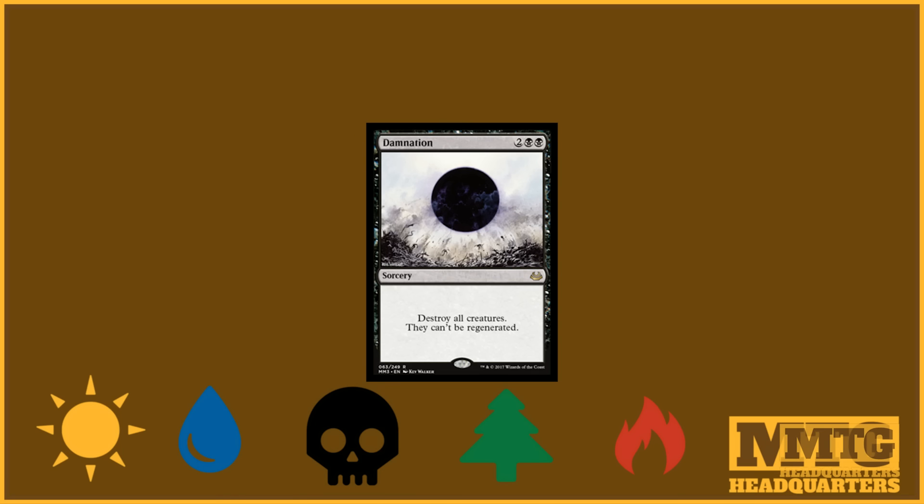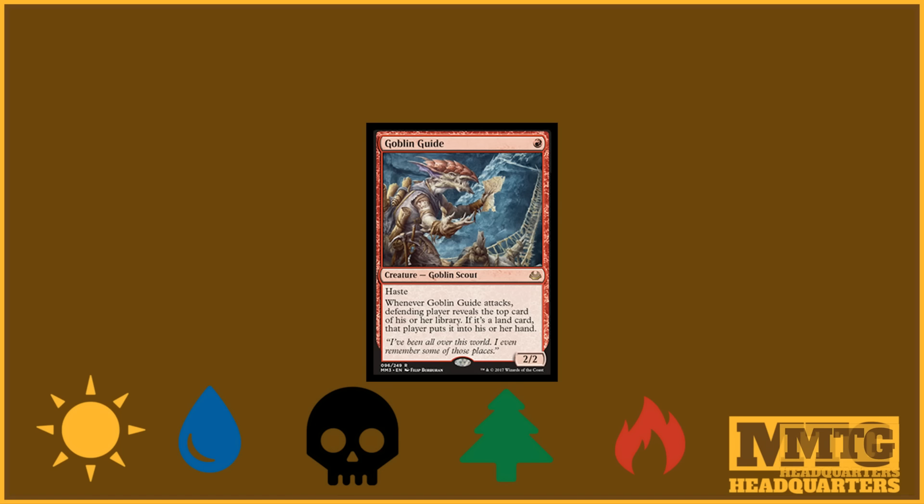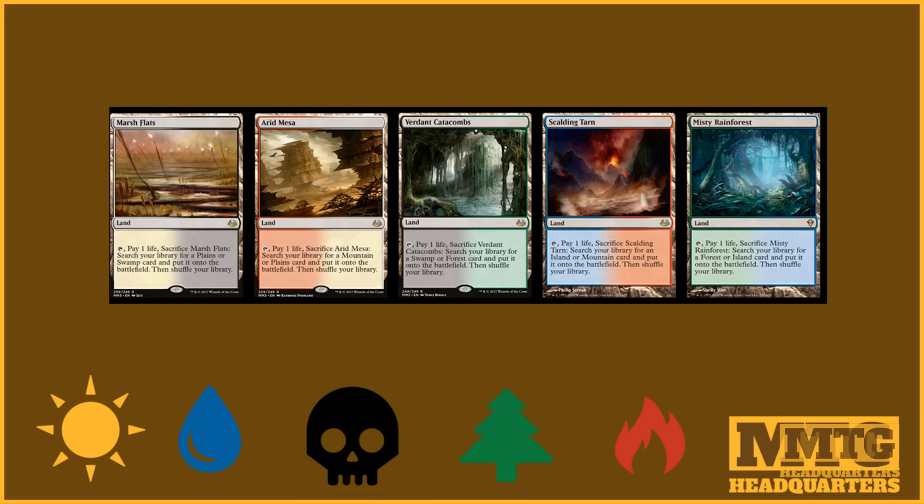Next, we have Goblin Guide, spoiled by fellow YouTuber Tolarian Community College. New art for Goblin Guide — surprises nobody. This art was floating around the internet along with speculation about the box art being Snapcaster Mage. I expect to see Snapcaster Mage confirmed as well. Importantly, both Damnation and Goblin Guide are printed at rare and not mythic, so they'll be prevalent in draft, which will have a significantly strong effect on long-term prices — similar to Wasteland or Noble Hierarch.